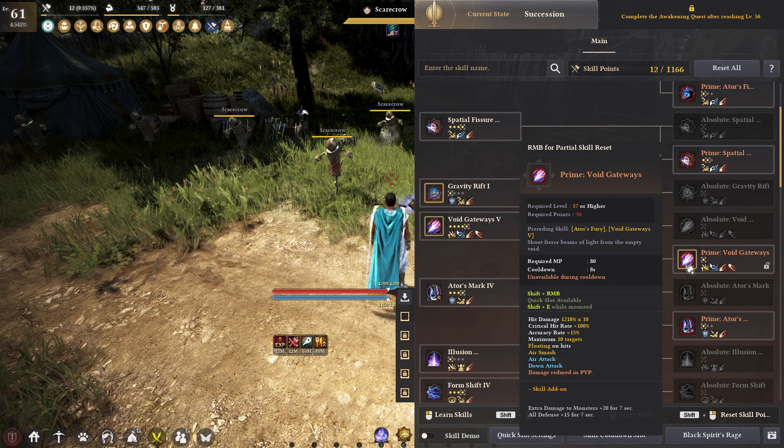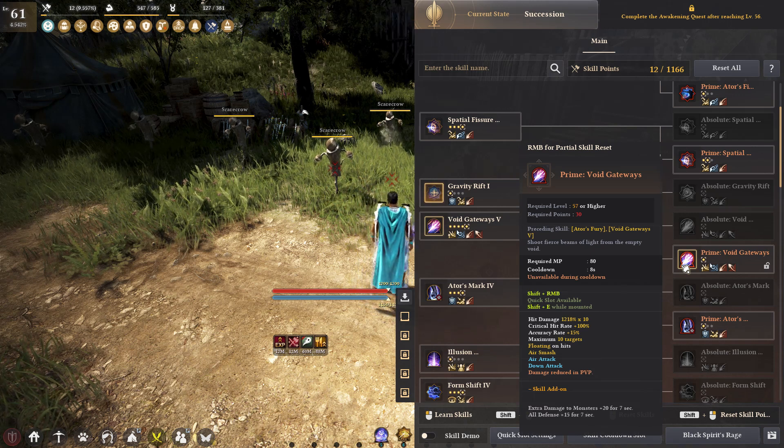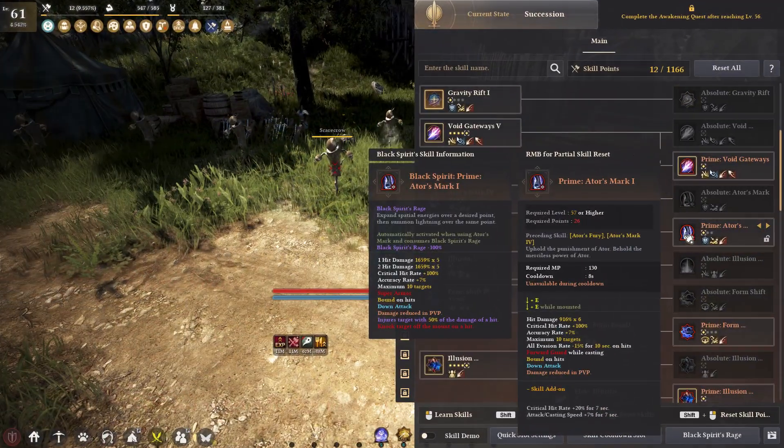Because there's no protection on Void Gateway, you're going to be hit quite a bit while using it. Next up is Autor's Mark — Down E, 8 second cooldown, bound with forward guard while casting, all evasion rate minus 15% for 10 seconds, and 100% crit. It's a really good skill overall — that evasion rate debuff is kind of killer. Couple that with the accuracy buff from Spatial Fissure and this class becomes an evasion killer pretty much.